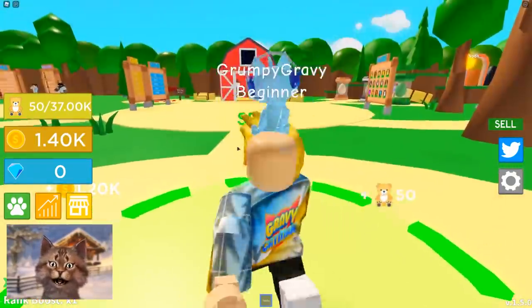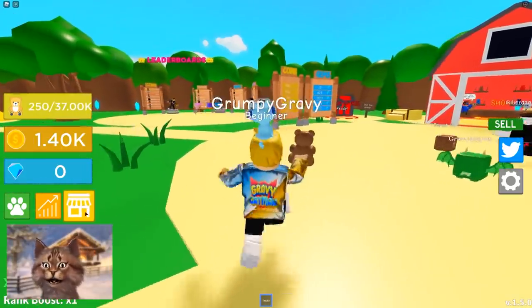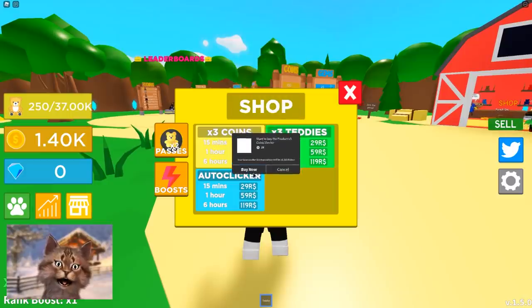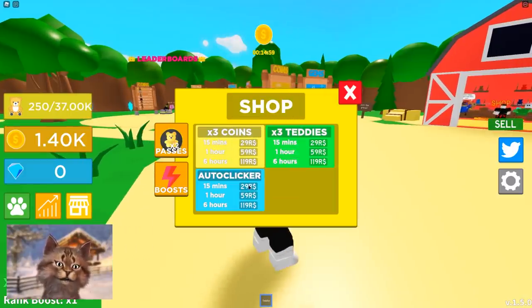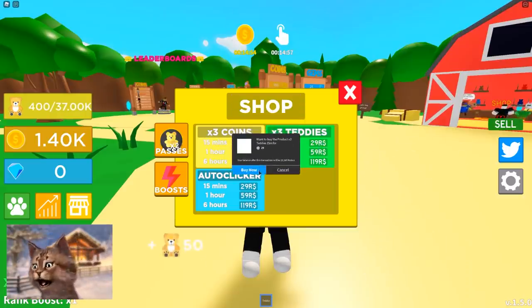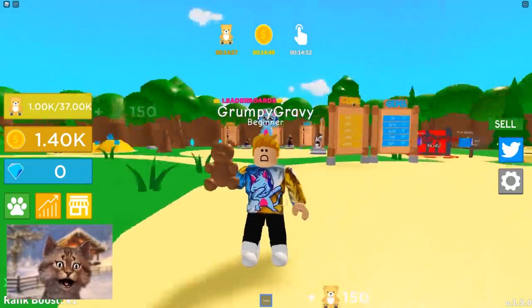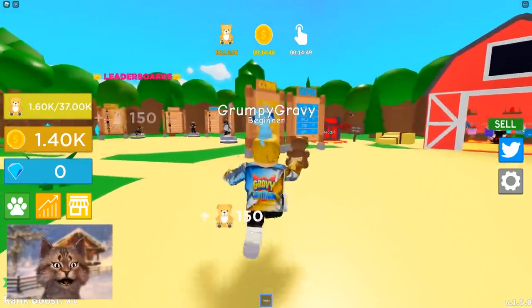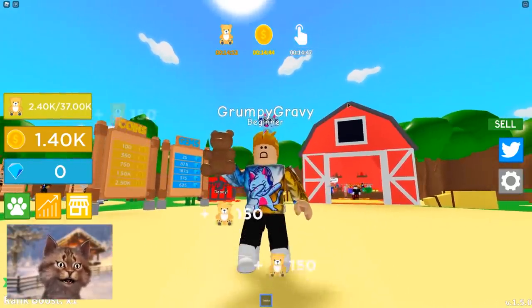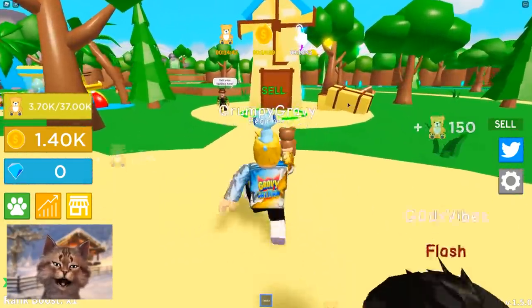Now I can hold 13,000. So even if I'm clicking, I have to keep spam clicking. I have a strategy — there is an auto clicker here that I can buy. Let's get this. While I buy this, make sure you guys smash the like button and subscribe if you guys are new. Now I have an auto clicker, but I can still click myself. So it's like double as fast.